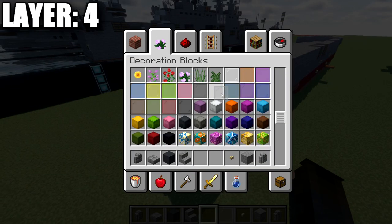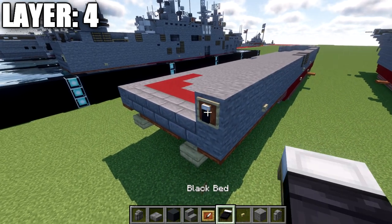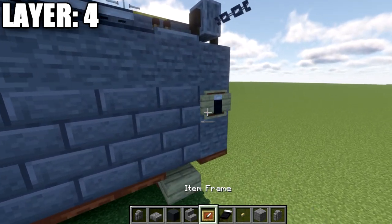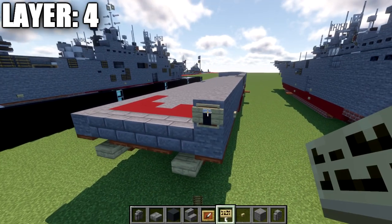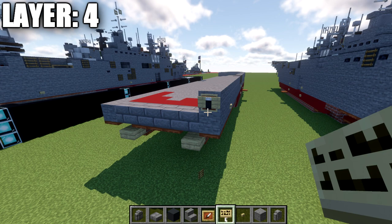Place an item frame on the back with a black bed inside it. If you're on Java, also add a birchwood sign on the side of that block. Note that if you're not on Java, you won't be able to place both an item frame and sign in the same block space — in that case, just place the item frame and disregard the sign.